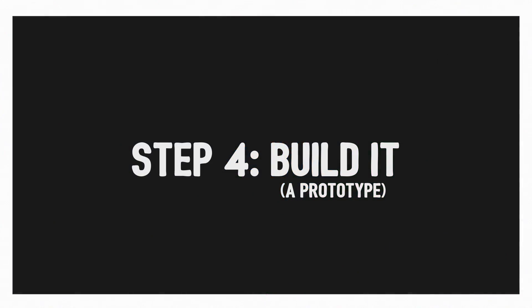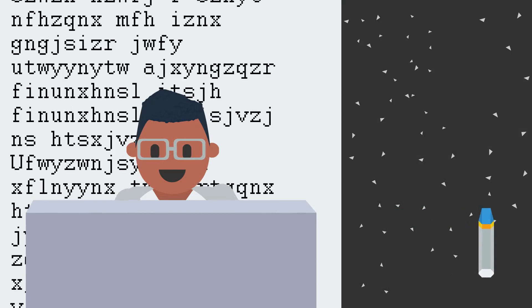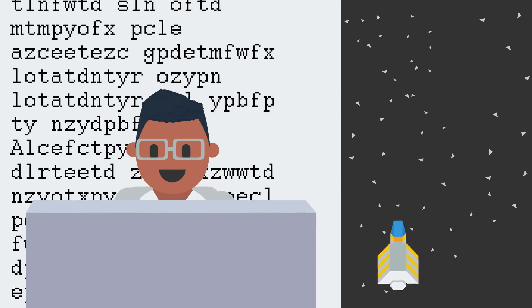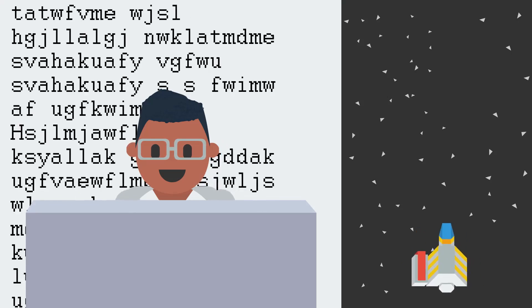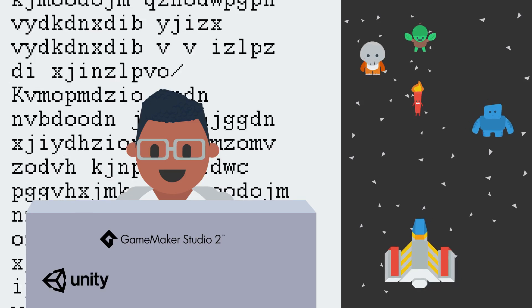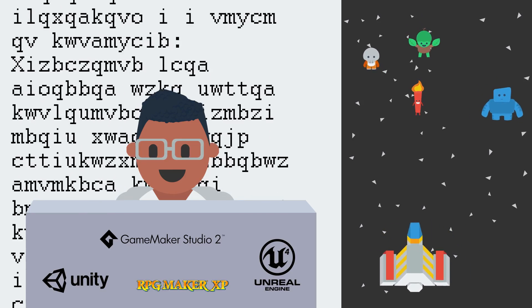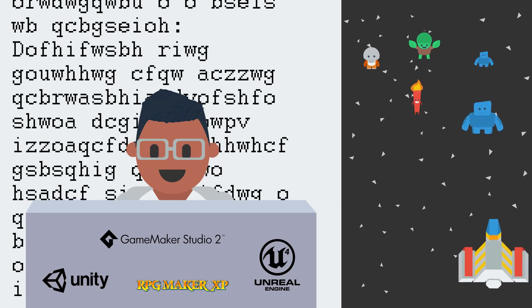Step number four: build it. Don't try to perfect your design on paper — get it into software. Once you start making something, you'll learn what ideas work, what failed, and you might even discover something unexpected. Find the right tools to get you there. Use engines like Game Maker, Unity, RPG Maker, or Unreal. You can even just mod an existing title. The key is, don't waste time building things that already exist.